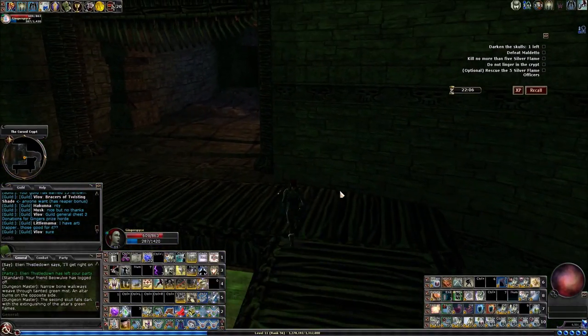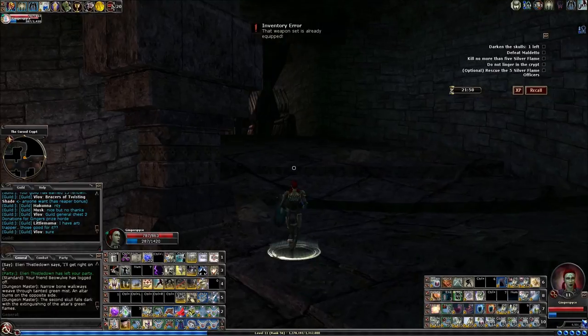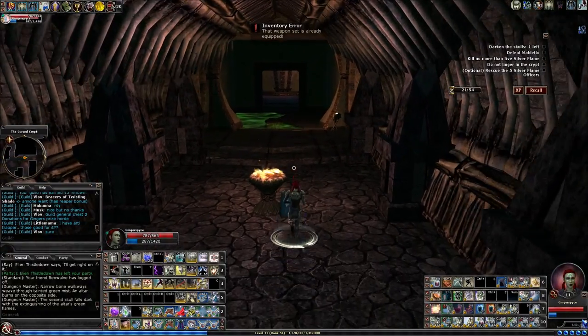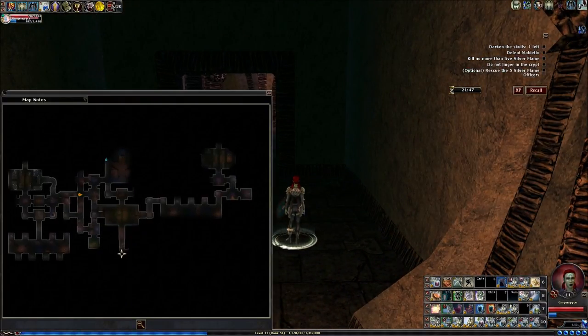I really just have one more objective and then it's good to go to the end fight. The other one of these objectives is on the other side — two on this side, one on the other. Let me open the map so you can get your bearings. Here's where we came in, here's the room with endless respawn undead, there's the door that opened after we killed Moldetto's projections on both sides. Those barracks with all the rooms where we were looking for the key — the key opened that place where we fought the named skeleton, killed him, all the ghosts came out.